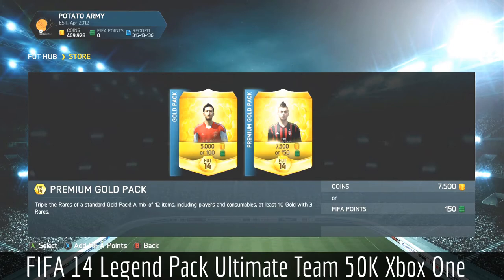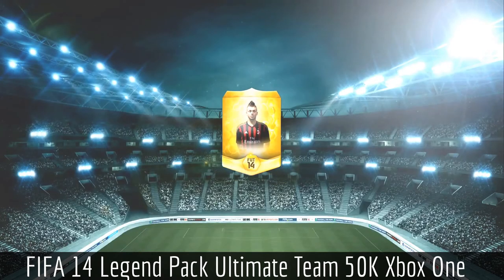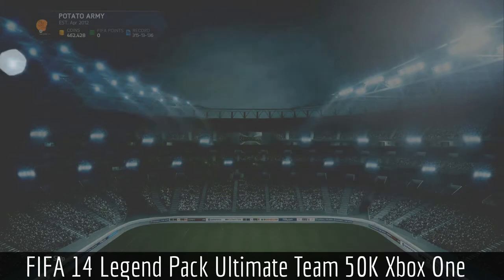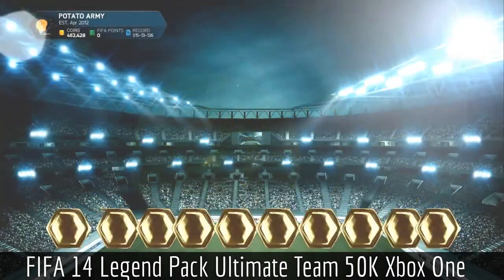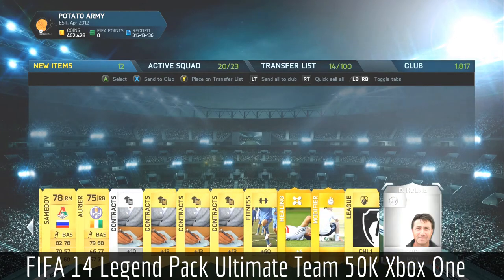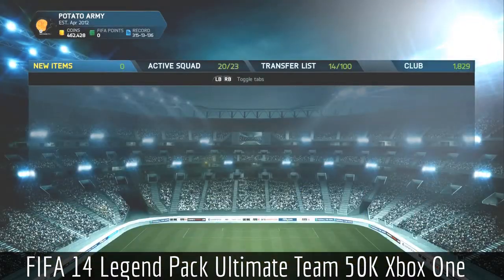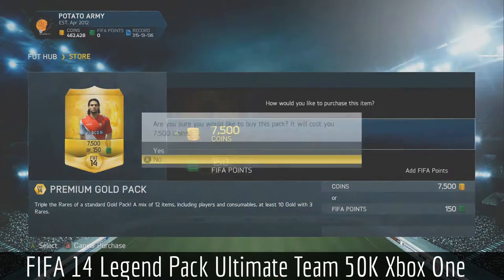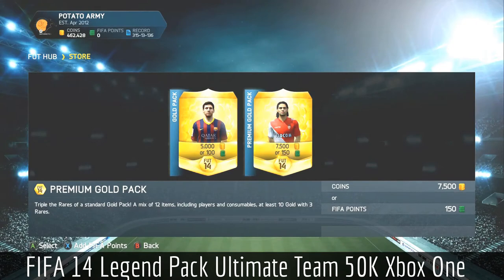We did get Schneider — Schneider is a really decent player, but he's not worth anything. Let's see what we get next. He's not a legend. Let's see what else we got — pretty crap. Store it all in the club. Down to 462k. I'll take two more packs, guys, and then that'll be it for this pack opening session. Here we go — second last pack.